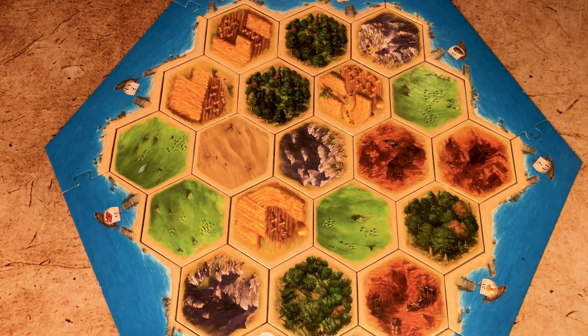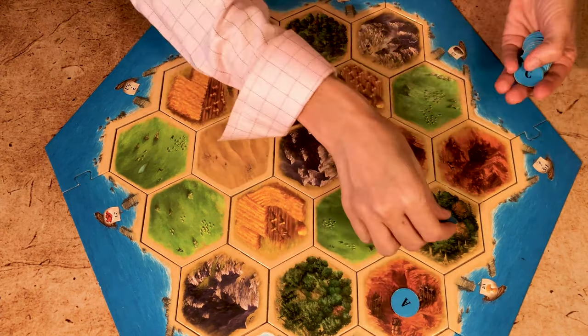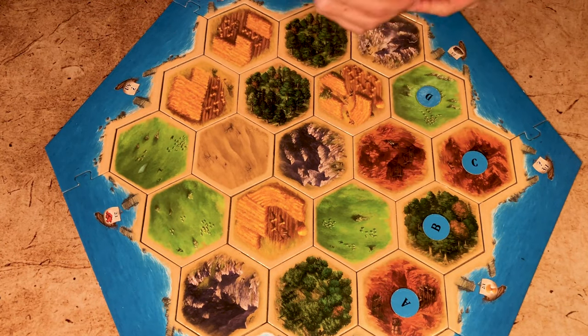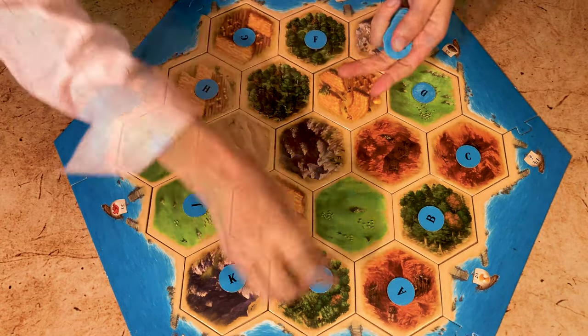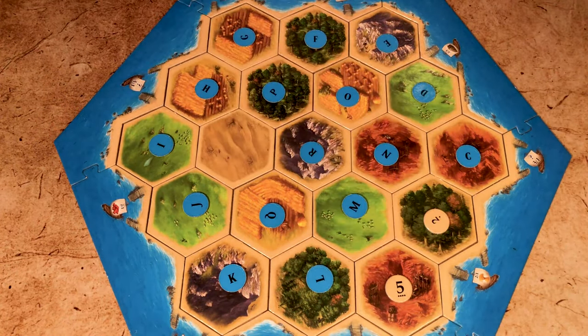Place the hexes randomly within the sea zone, then place the 18 number tokens from A to R counterclockwise, starting from the outside corner and skipping the desert. After you're done placing all of them, you flip them. If you prefer to go completely random, you may.